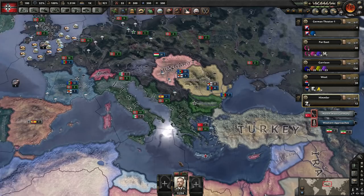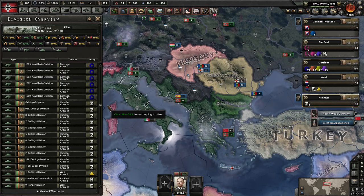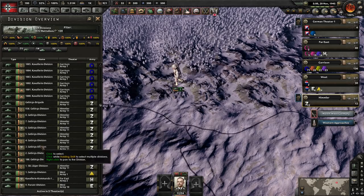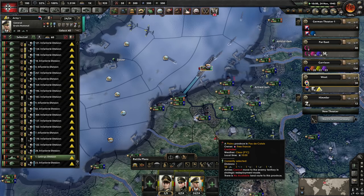Where's that Mountaineer division? It's really bugging me. If you go into army, we should get the full breakdown, shouldn't we? Where is that Mountaineer? There! Oh — no, that's not him. Oh, he's here. Oh, he's in Britain! Okay, fair enough. I'm going to manually move him and then assign him to Himmler.